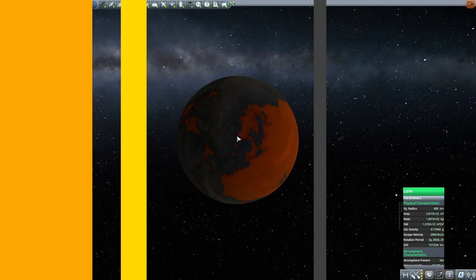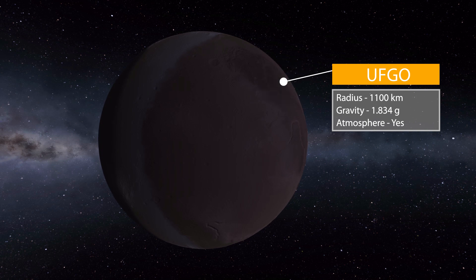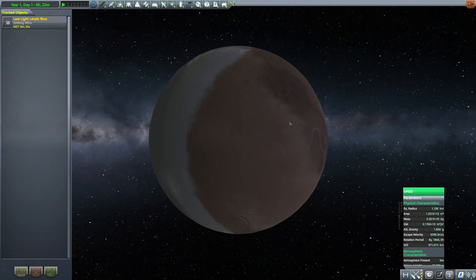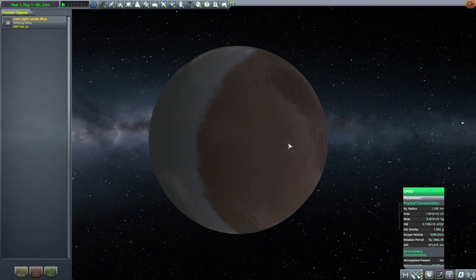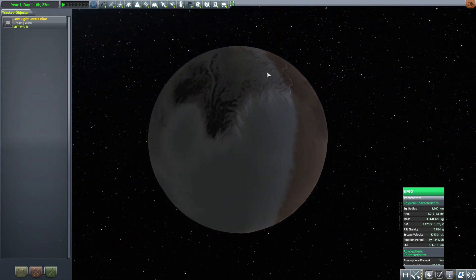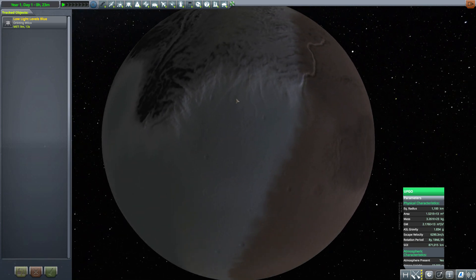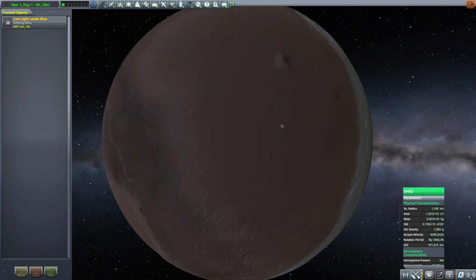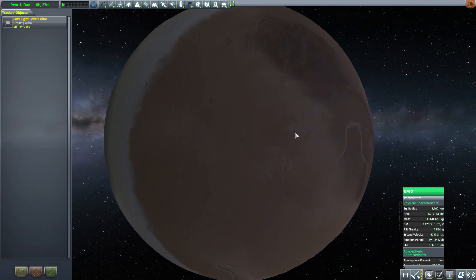The next planet is Ufgo, which is a lot larger at 1,100 kilometers in radius with a gravity of 1.834 g's. It too has an atmosphere. It's a pretty nice planet with a lot of variety in both the coloring of the texture and the smoothness of the terrain. The bulk of the planet seems fairly smooth, but in what I'd call the northern hemisphere there are rocky mountain ranges and seemingly a large glacier, plus some nice canyons. Lots of good variety.